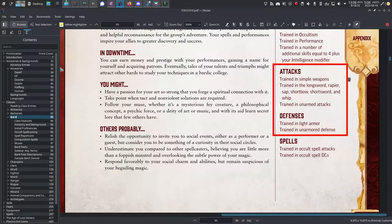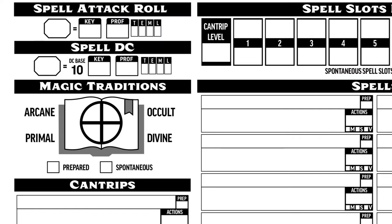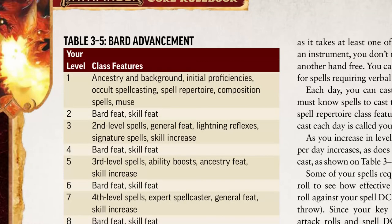Attacks and Defenses are good to know, but I'm going to show you a trick that lets us breeze past that during this initial build. Bards cast Occult Magic, so they're trained in Occult Spell Attacks and Occult Spell DCs. I'll mark T for the Spell DC and fill in the key attribute — Charisma. So now we know our Spell DC and our Spell Attack. Take a look at the Class table, because that summarizes the benefits at each level.